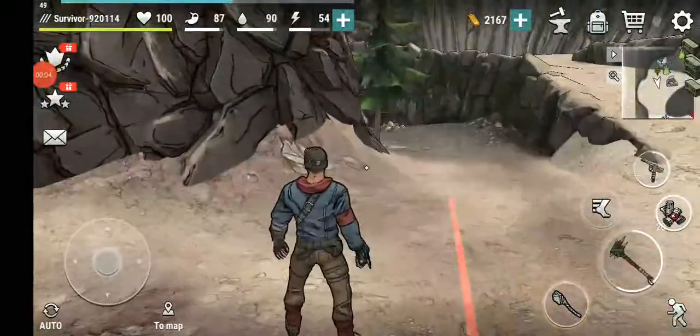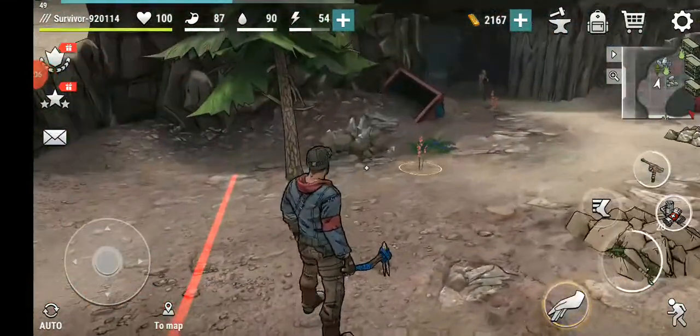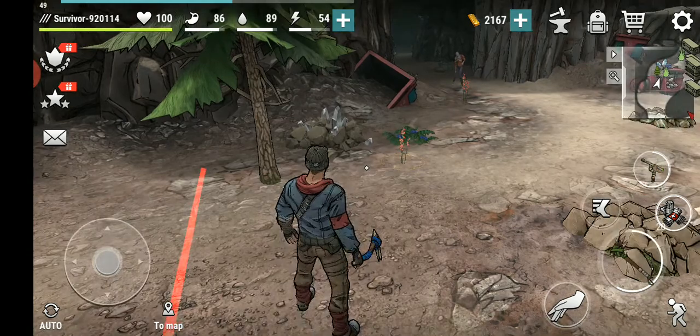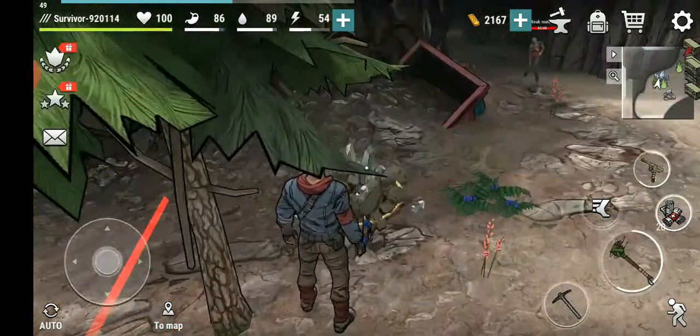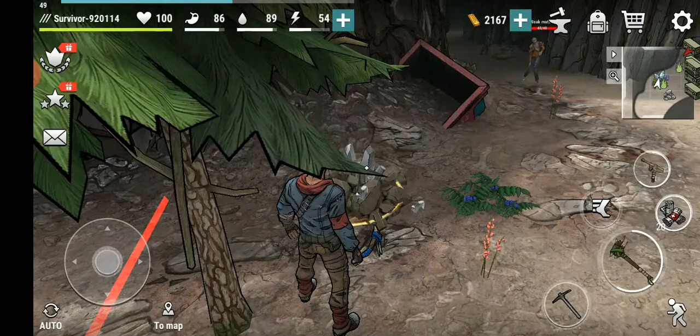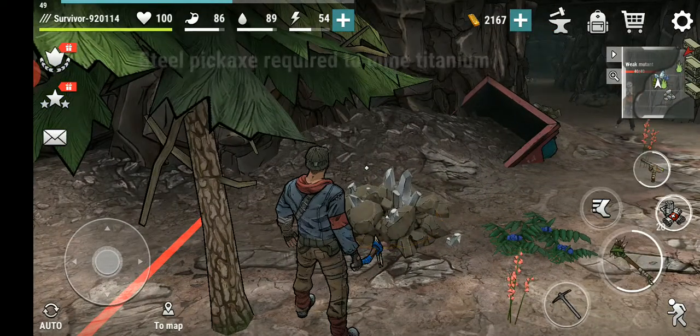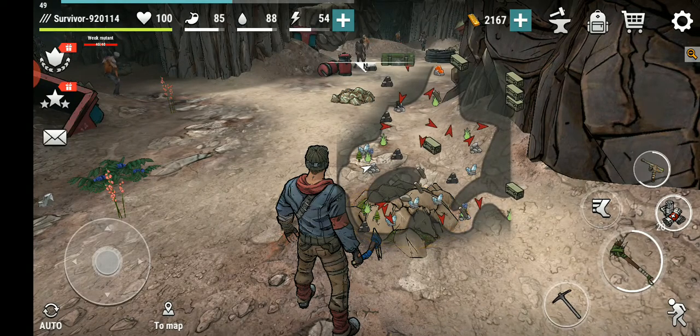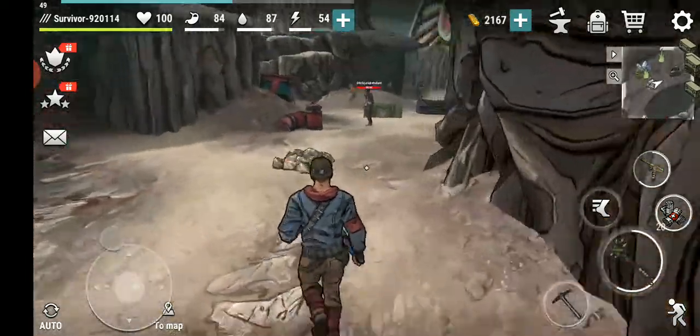Hello guys, I just want to do the abandoned mine area even though I know the drops are not that good here. In the newest update they are writing every time what drop there is, and this should not be a good area. But as you can see in the minimap, we have some updates — the titanium steel are marked in a new way in the minimap, so you can see that. Let me just open this right there, so let's just see what kind of drop we have.